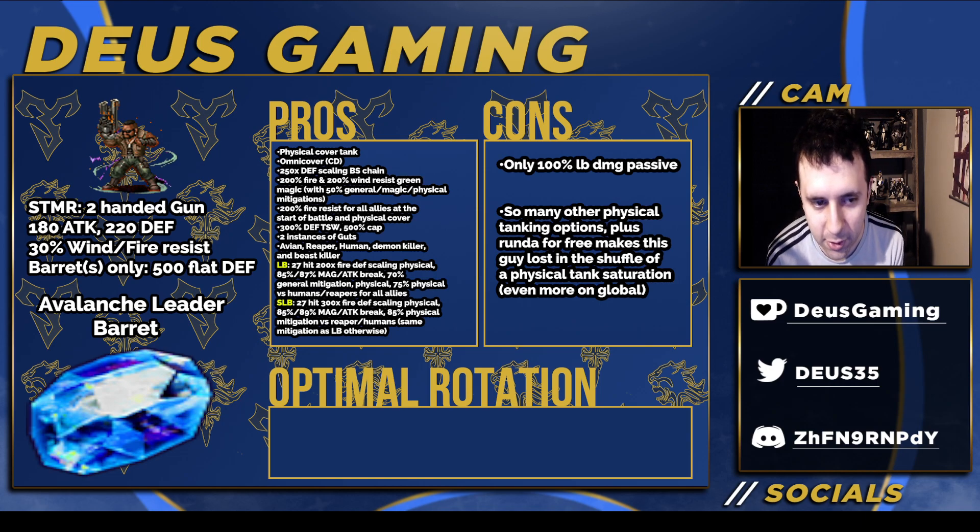Now let's go into Avalanche leader Barrett. He has a decent 200 gun, 220 defense, some resists, and 500 flat defense for himself and other Barretts. He's a physical cover tank — he has omni cover on a cooldown, not as special as Chow who has that on an LB. 250x defense-scaling building shark chaining gives him something to do. He has no imbues, but 200 fire and 200 wind resist, green magic which he can cast via triple cast, and those come with 50% all mitigations. He also has 200 fire resist for allies at the start of battle.